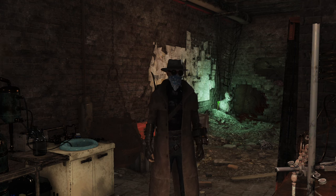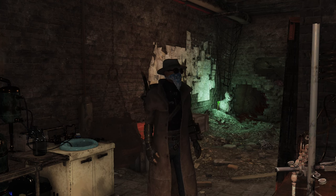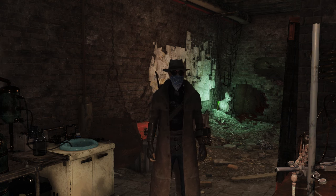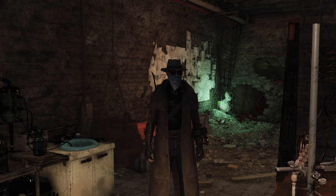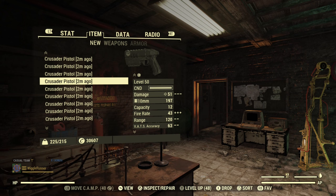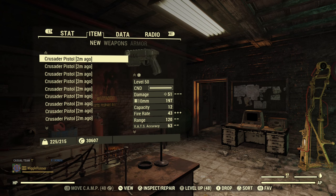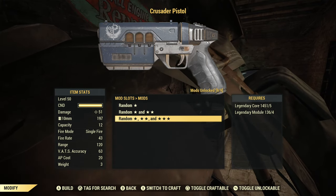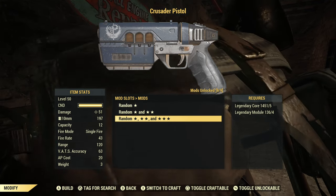Hello and welcome back to Fallout 76. Today we are going to be spending some legendary modules and once again this will be Crusader Pistols. This is our second attempt. The first video we did 25 Crusader Pistols and it was pretty much all trash. So once again I have crafted 25 Crusader Pistols, spending 100 legendary modules, and hopefully this round goes better than the first. I do feel like I'm a bit of a slow learner — the game is telling me don't do this anymore and yet I keep doing it.